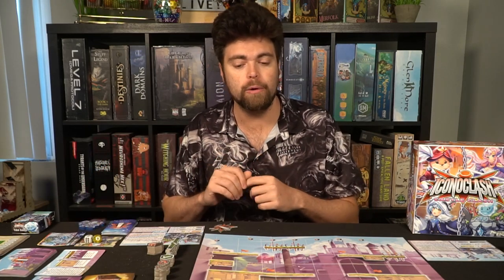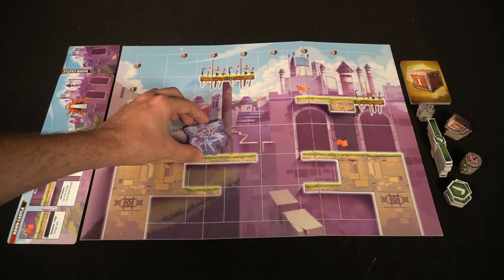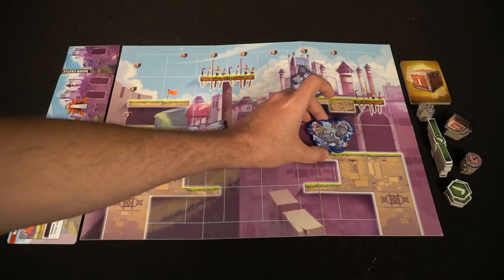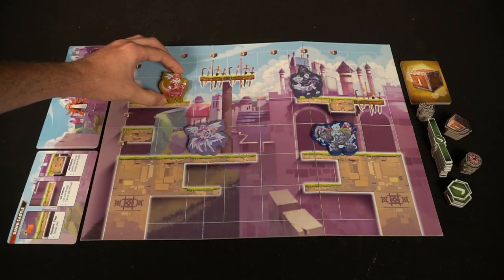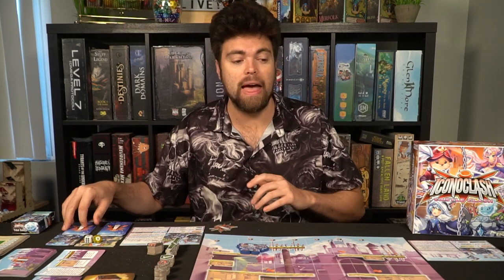Each player is going to get one. You can play two, three, or four players, and then you're going to have each player, from first to last player, spawn on one of the flags on the board — these are like respawn spaces. Once you've had everybody place down, make sure that everybody draws six cards from the top of their deck, and then adds the seventh card, which is their basic card, to their hand. After you have done that and everybody else has as well, select the game mode.